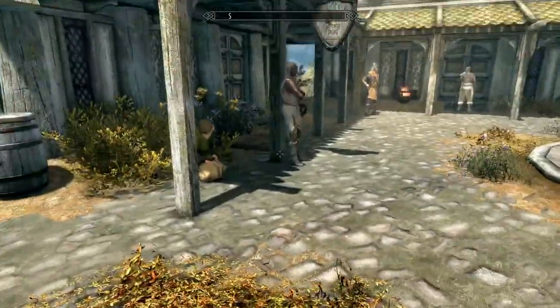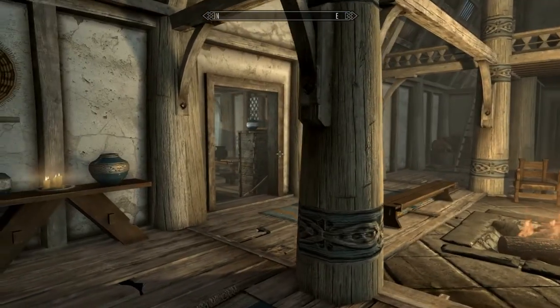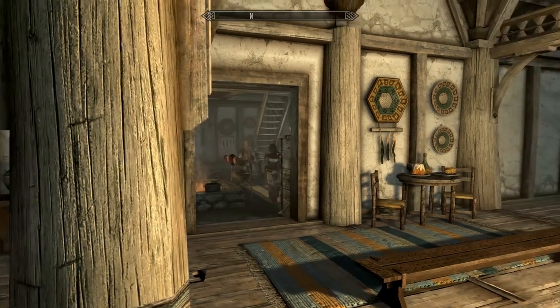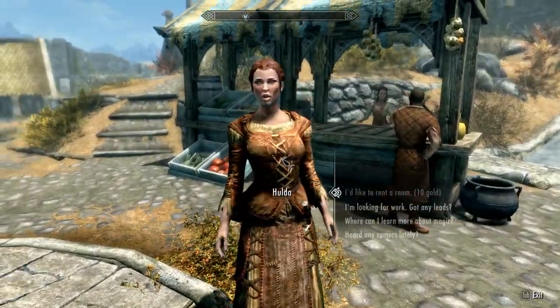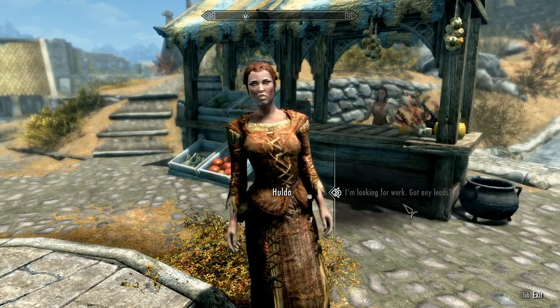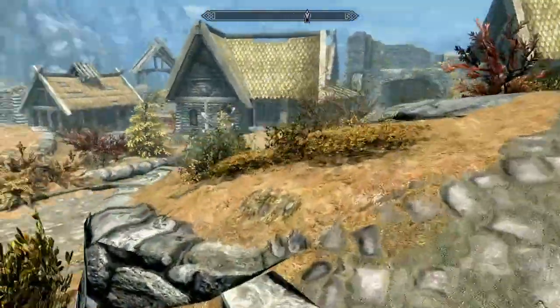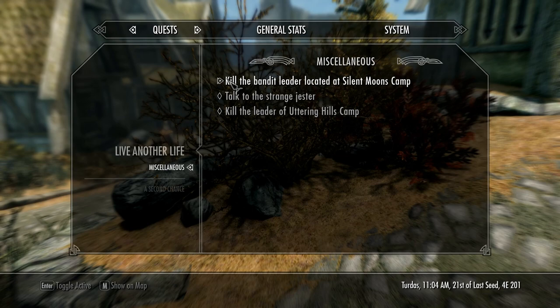We need to find the innkeeper. There's the town beggar — now staying on a blanket rather than walking around all the time with the Immersive Citizens mod. There she is. Hold up — just out and about. Do you have any leads on work? Here, take a look at this — some of the Jarl's men came by and left this bounty. Silent Moon's Camp. Let me map that one.